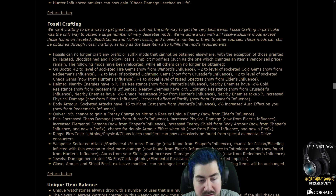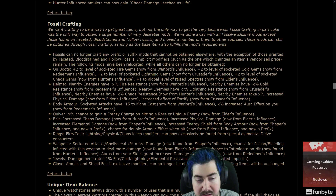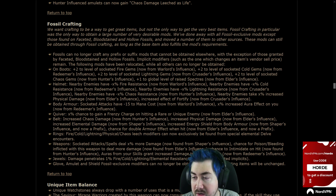On helmet: 'nearby enemies have increased elemental damage taken' — so it's on Shaper influence, and fire on Warlord, cold on Redeemer. They all make sense. Increased effect of Fortify is for Crusader influence. Socketed attacks with minus 15 mana cost is now from Warlord on chest, and aura effect is now for Redeemer.